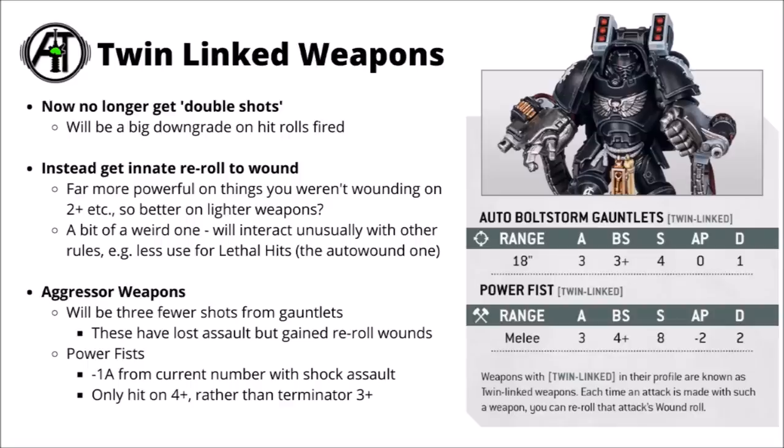That would really help them punch up against heavier vehicles. It was also interesting that they hit on a 4+, compared with Terminators hitting on a 3+ — not sure what that's representing, maybe they're just a bit harder to hit with when they've got big bolt guns strapped to them. Overall I'm not sure I'm 100% sold on Twin Linked weapons being an enormously good change compared with just firing double the shots. It certainly seems kind of fun, but it just feels a bit weird that it's going to be a lot less valuable on really high strength things compared with lower strength things.